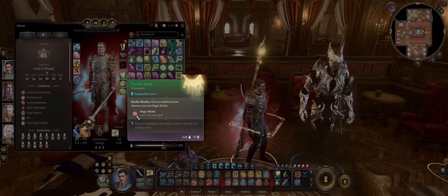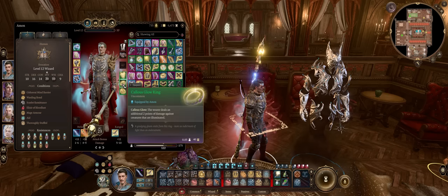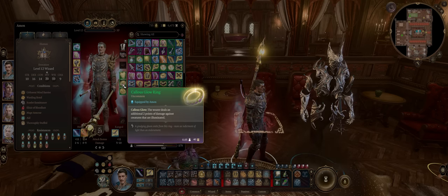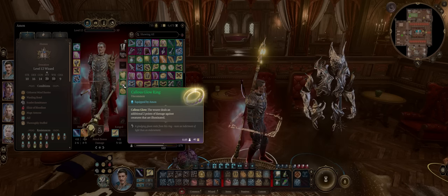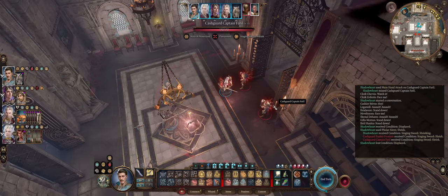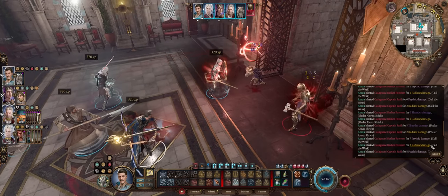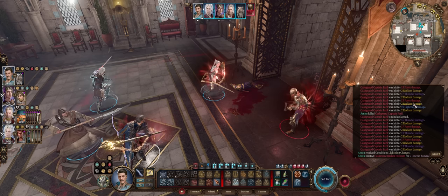The Psychic Spark even provides an extra cast of Magic Missile for the level 1 variant. For rings, the Callous Glow Ring is definitely a must-have, because it's one of the very rare sources of extra damage that also applies to spells — not just weapons. With this, it's an extra plus 2 radiant points of damage on every single individual instance of Magic Missile fired. Trust me, it really adds up.